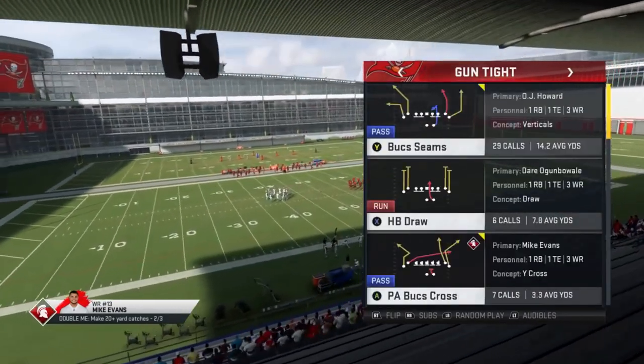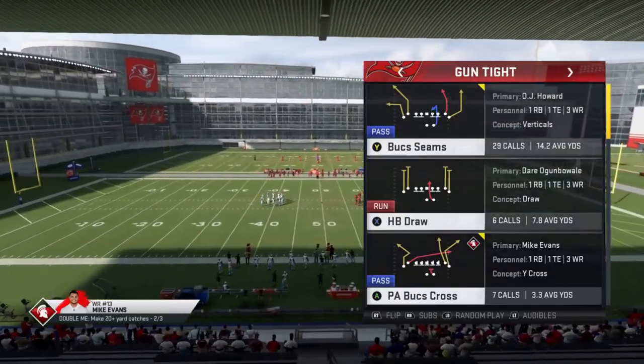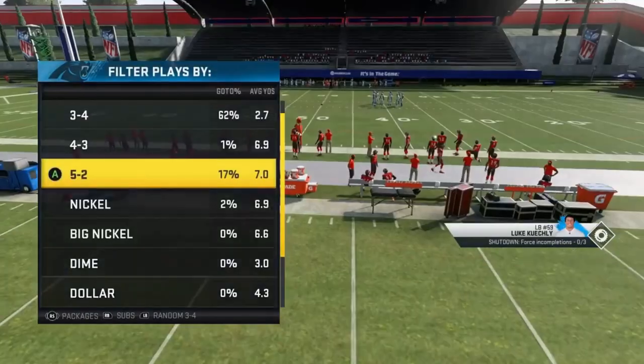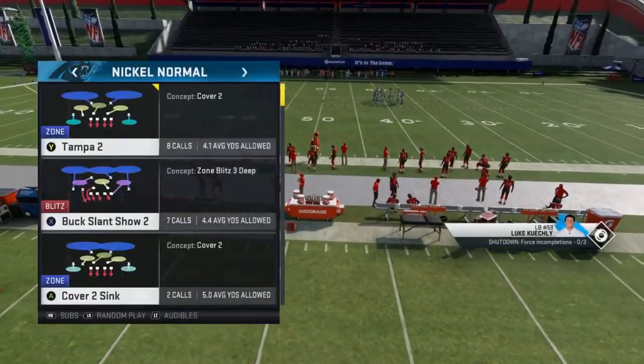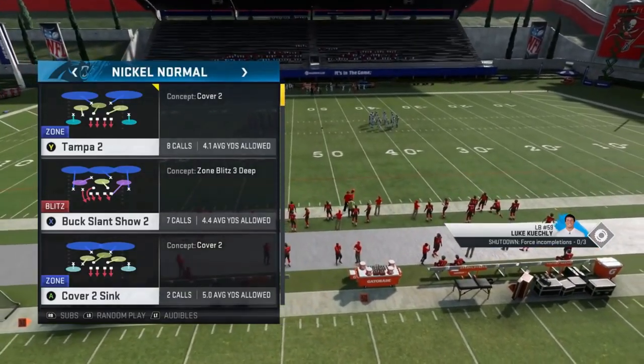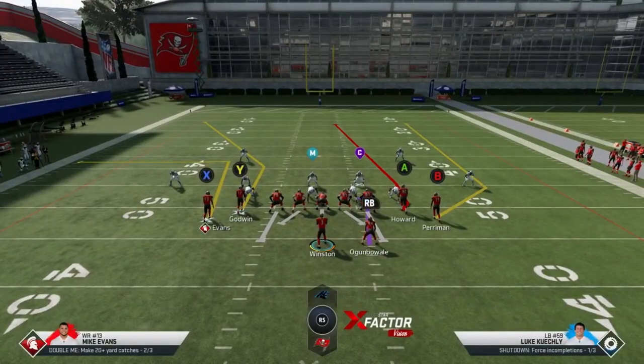The next play I use quite a bit is the Buck Seams — also called PA Shot Seams in different playbooks. We're going to go coverage to coverage again. This time we're going to start with Cover 2, because that last play wasn't as good a Cover 2 play as this one is going to be. This play can be run a couple of different ways against Cover 2, which is what I'm in now.